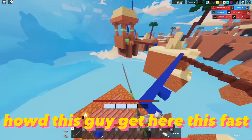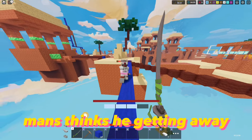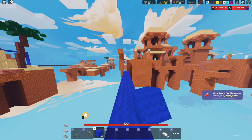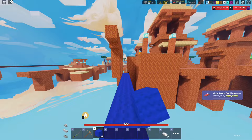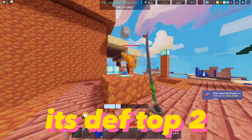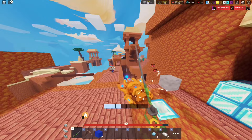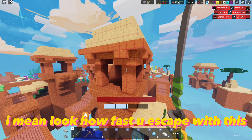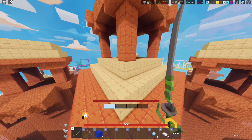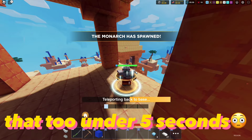How'd this guy get here this fast? Let's head out to mid. This kit saves so many blocks - it's definitely top two when it comes to movement kits. I mean look how fast you can escape with this. With 20 blocks we made it all the way here, and that too under 5 seconds.